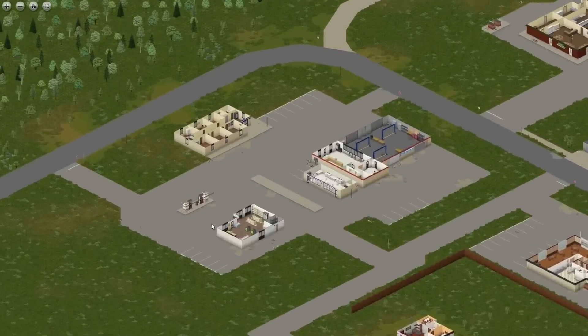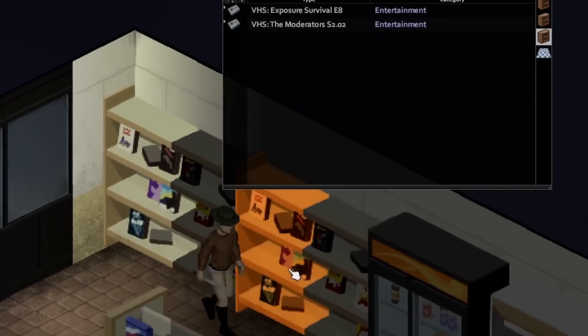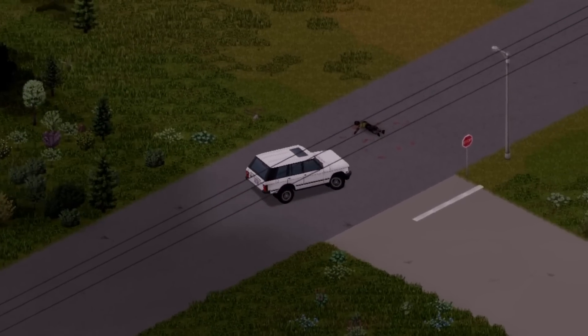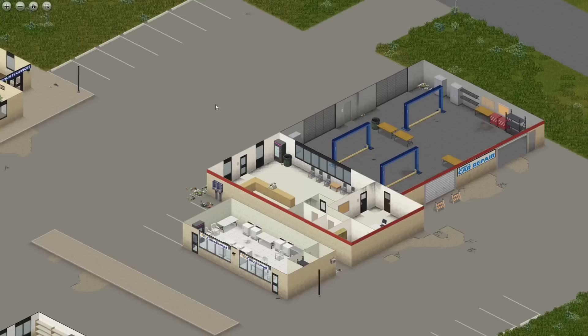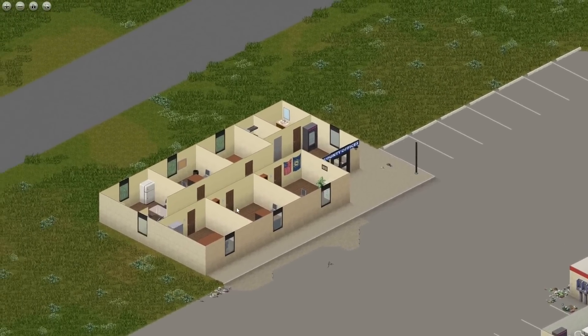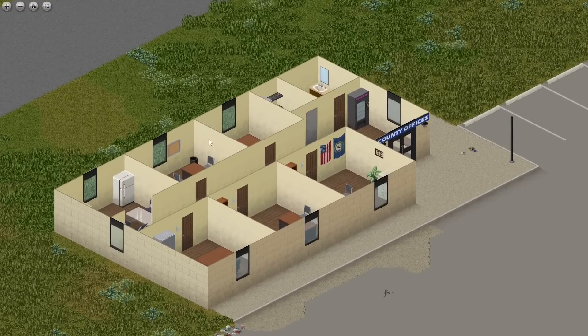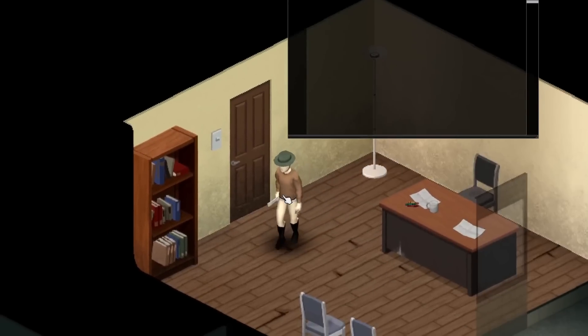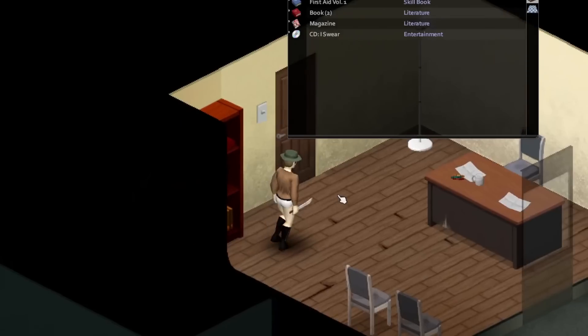Going from bottom to top, we have a gas station which actually has a ton of VHS tapes inside, then right beside the gas station there's an auto repair shop so you can attempt to salvage your car after crashing it for the 10th time. Then above there we have a building called County Offices, which looks pretty boring, except there are two bookshelves which maybe could be holding that one book you've been searching for.